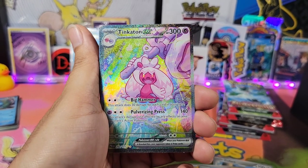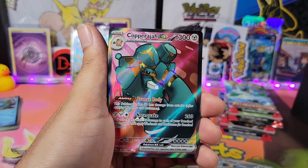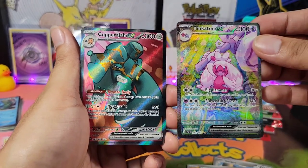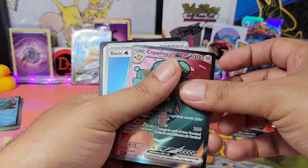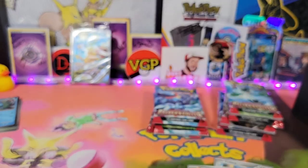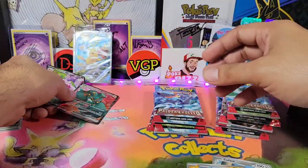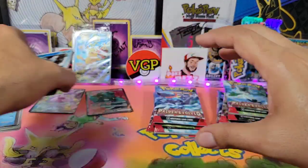Heck yeah, let's go! And do we have anything else? Yes, we do — we have the Copperajah EX. So here we go guys, two hits off of the second pack. I dropped the code card for you guys, my bad. So off the second pack we have two hits, which is very awesome.